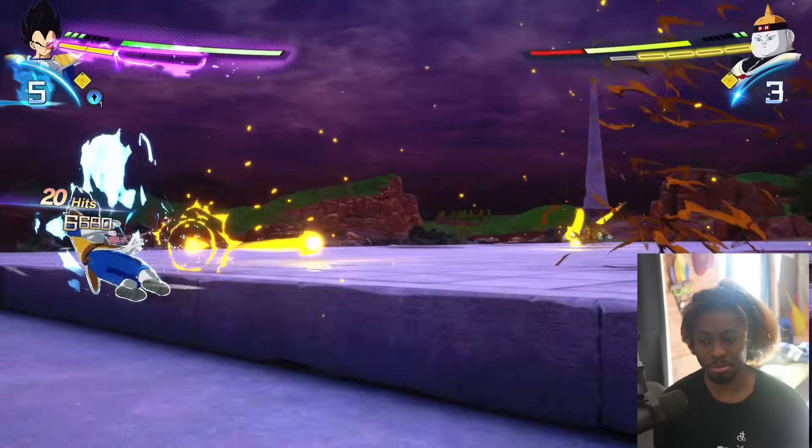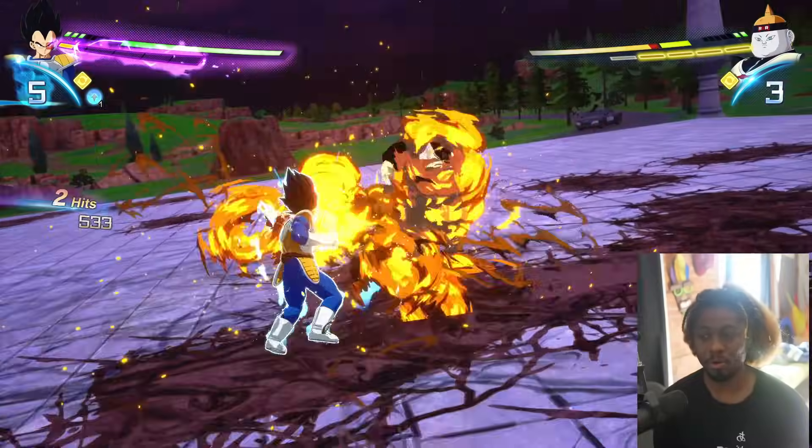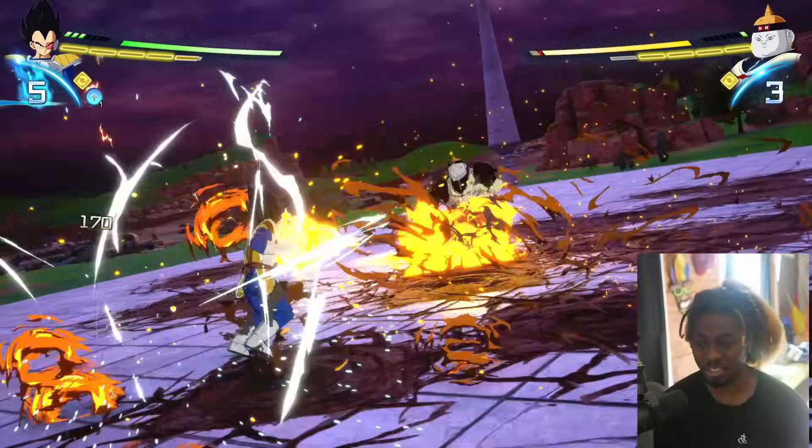Spam ki blasts. Ki blasts are your best friend. People aren't using ki blasts as effectively or efficiently as they should be. Against androids, you can get behind them because they're stuck in that absorption phase.